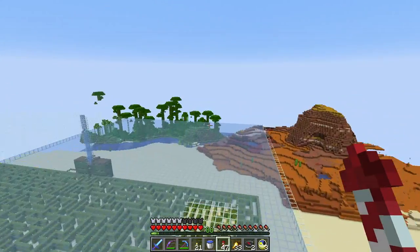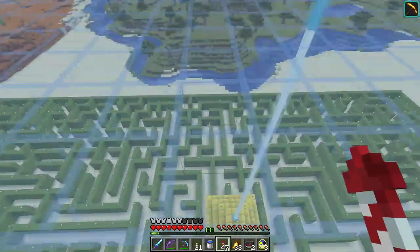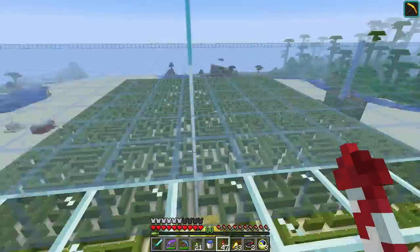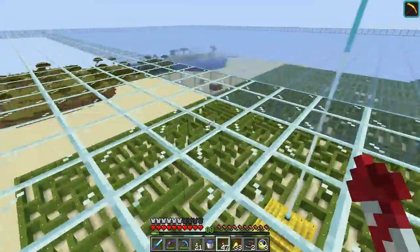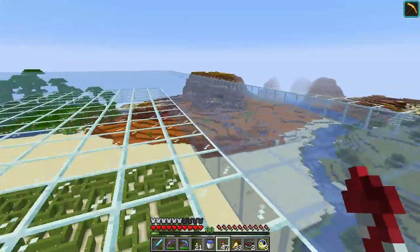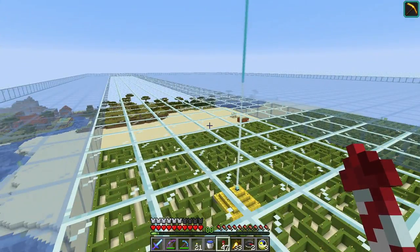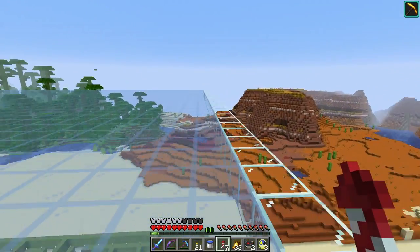Barb has been working on this. She set up a beacon to speed up the process, and I need to come pitch in on this. She clearly likes the light blue glass as I do — that's cool. I will have to come in and help with this stuff. The biggest pain is going to be when all the blocks drop down below — picking them up is going to be a challenge. Some of them may just despawn, which is a little bit frustrating.